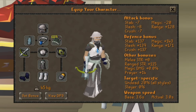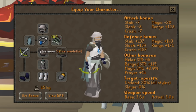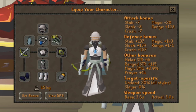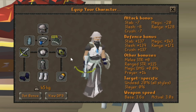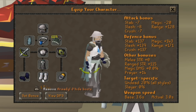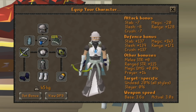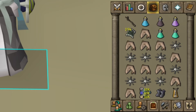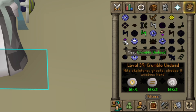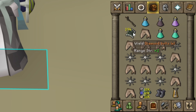This is the gear I'm going to be taking today. We've got the full elite void, the assembler, the salve amulet (e) which is a huge help here. We have ruby bolts (e) with a switch to diamond bolts (e), the twisted buckler, the dragon hunter crossbow, Armadyl d-hide boots, and the ring of suffering. For the inventory, we have the slayer staff, which is useful so we can quickly cast the crumble undead spell — make sure you have it set up to auto-cast.